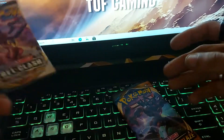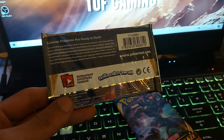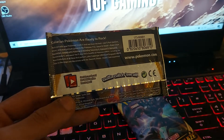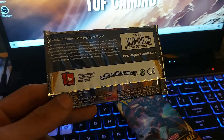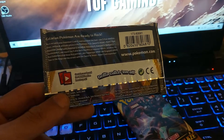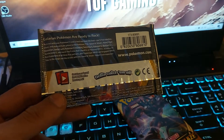Let's open the Rebel Clash pack first. Galarian Pokemon are ready to rock out — rock out with the new Pokemon, crank it up loud and blast up the beat. Find rebellion, chaos and punk attitude galore in the Pokemon TCG Sword and Shield Rebel Clash expansion. Loaded with Pokemon including Toxtricity V, Dubwool V, Boltund V, Sandaconda V and many more.